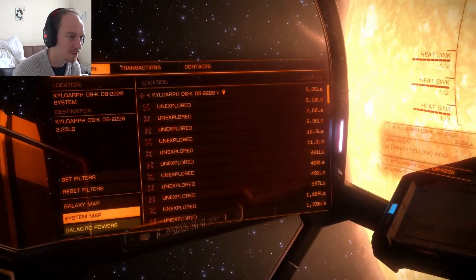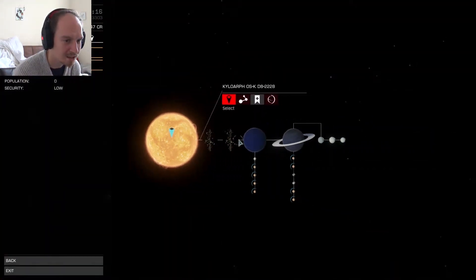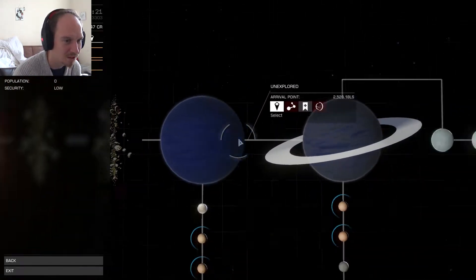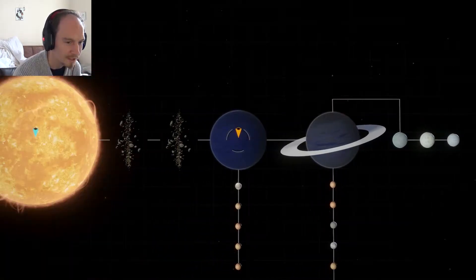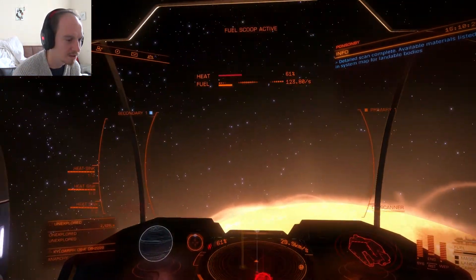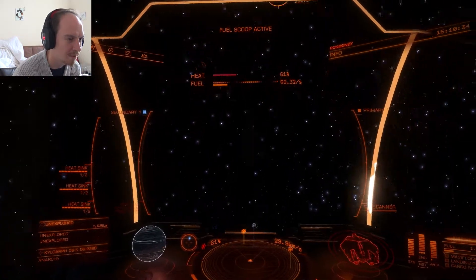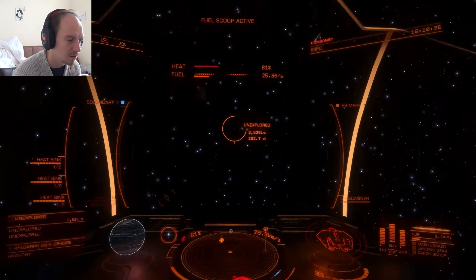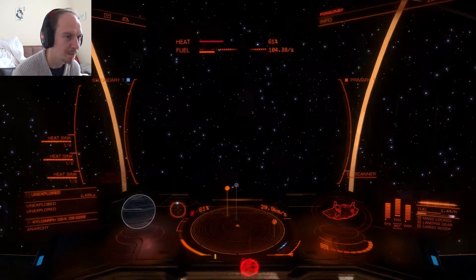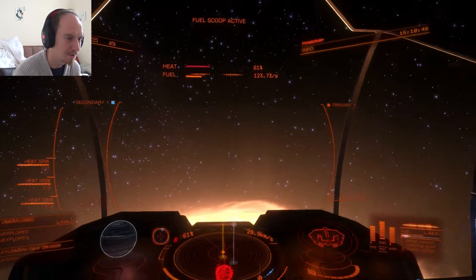While that's refueling, I might be able to scan some of these gas giants — one is about two and a half thousand light seconds away. It is behind me so I'll lose some refueling ability. I can't get to it yet, so we'll refuel first while I talk about the plans coming up in this series.